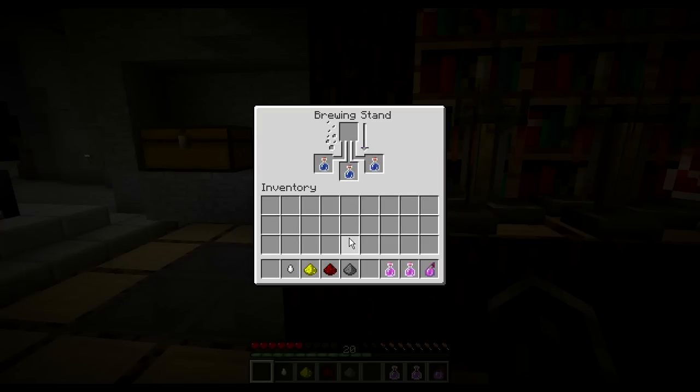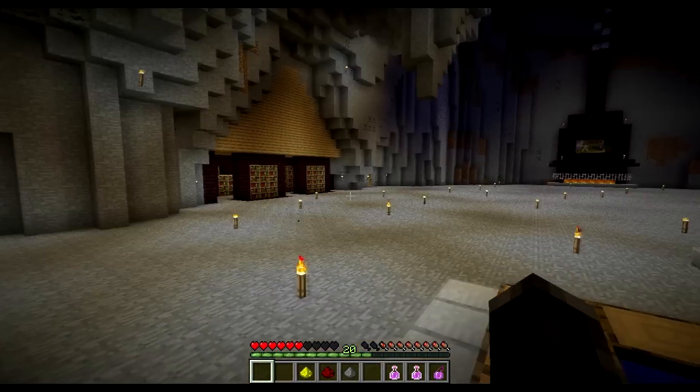So once you do that and you get your awkward potions, you're going to come along and you're going to add your ghast tear that you will get in the nether — ghasts sometimes drop it. And this will give us our base regeneration potion, which is the potion that we're making today.